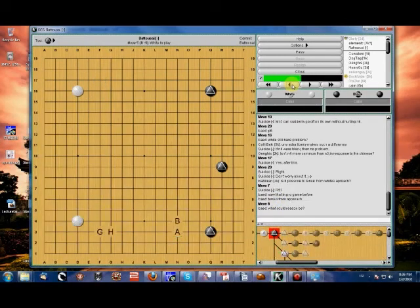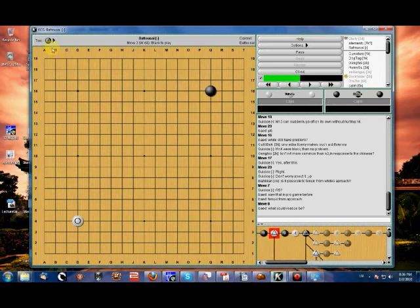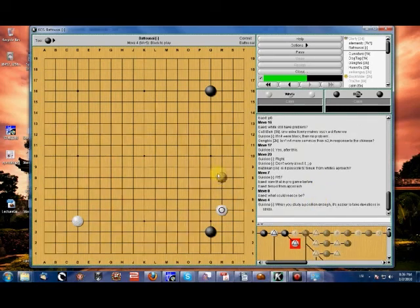That would be the same as if white simply went ahead and approached, you responded with the pincer, and white simply replied. Professionals are always studying positions, coming up with new sequences, seeing if they work. That's a lot of time on just the regular Chinese Fuseki.